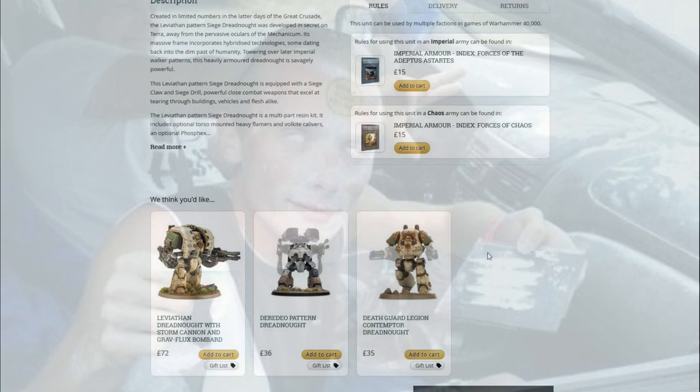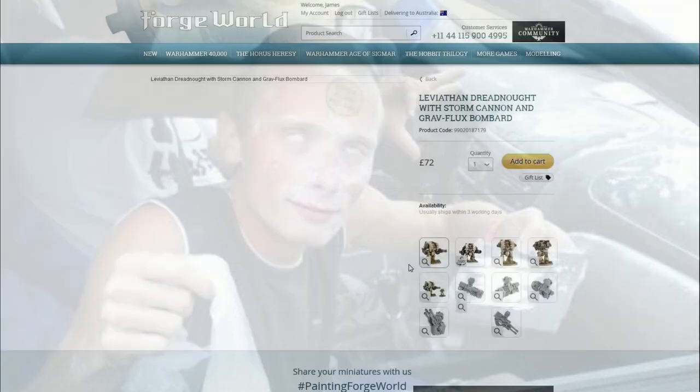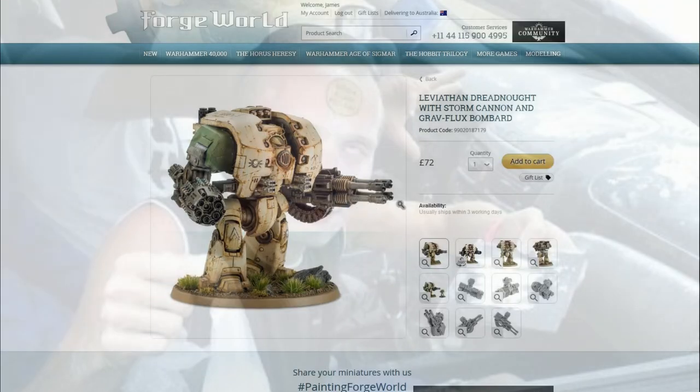Maybe you prefer it with the Butcher Cannon, because a Leviathan with two Butcher Cannons puts out a lot of Dakka — 6 shots, strength 7, AP 3 with Sunder, which essentially lets you reroll failed armour pens against enemy vehicles.